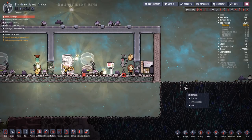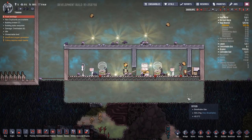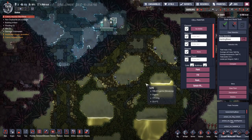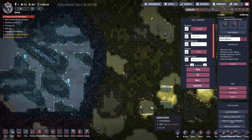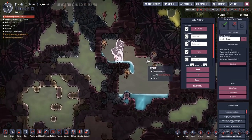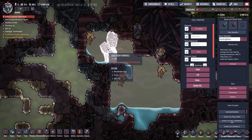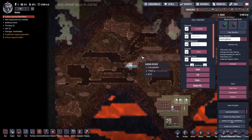We need to start a brand new world to show some new exciting things added to terrain generation. Here we are in a brand new world. At last count there are 13 new different types of geysers — or fumaroles as they've also been called — which act slightly differently to a geyser. Let's have a look around and show you some of the new ones.